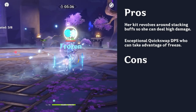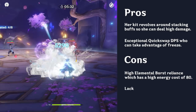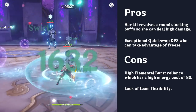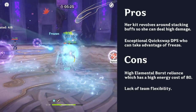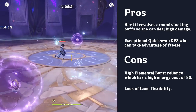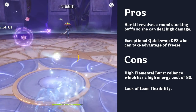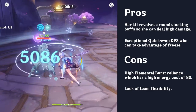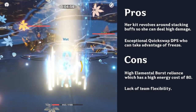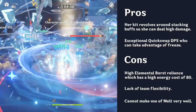Ayaka's potential as a DPS can be affected by poor positioning, energy requirements, and lack of team flexibility. Her elemental burst is a significant portion of her damage, so missing it is very detrimental. Since her burst costs 80 energy, Ayaka needs energy recharge and a cryo battery, making her team compositions quite limited. Because of the necessity of freeze for Ayaka to hit all parts of her burst, and because of the internal cooldown on elemental application, Ayaka cannot make use of melt very well.